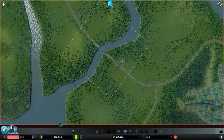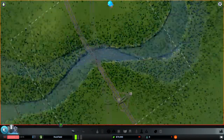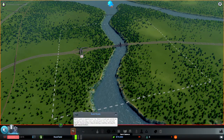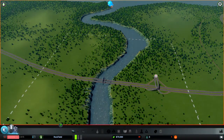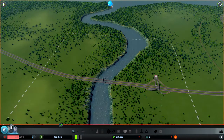So we've decided on a map, which I kind of just picked randomly because it looked kind of cool. We have 70,000 — I don't know what currency it is — 70,000 bank balance. We have quite a lot of space to expand. Let's just have a quick look. Yeah, fairly nice. Let's get going.